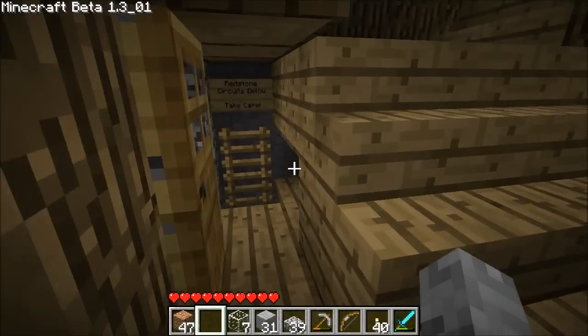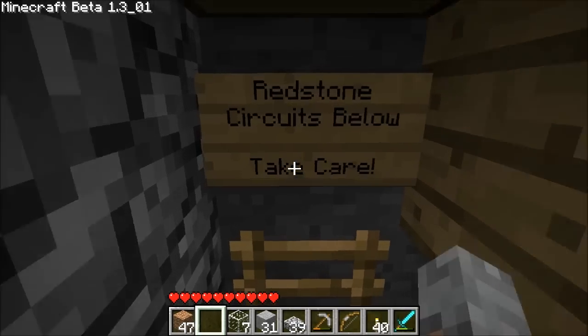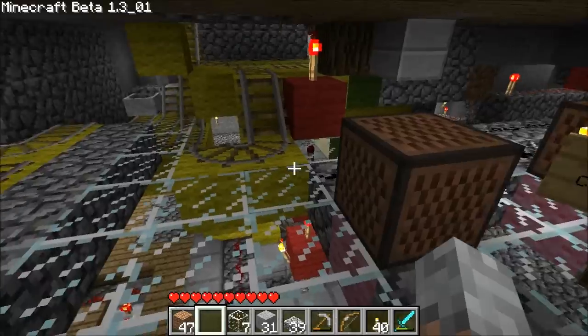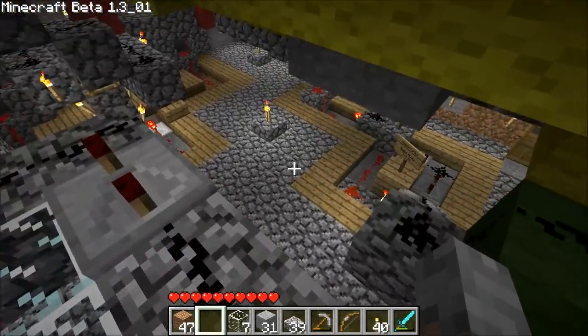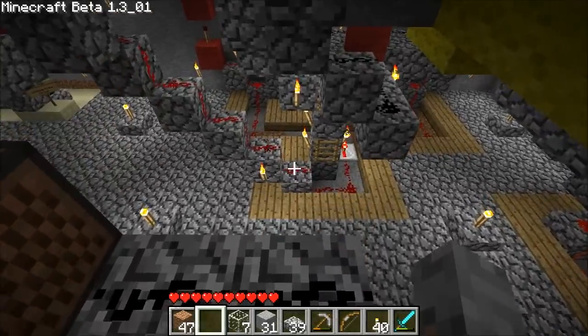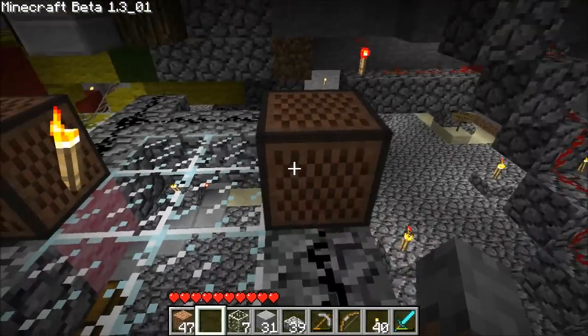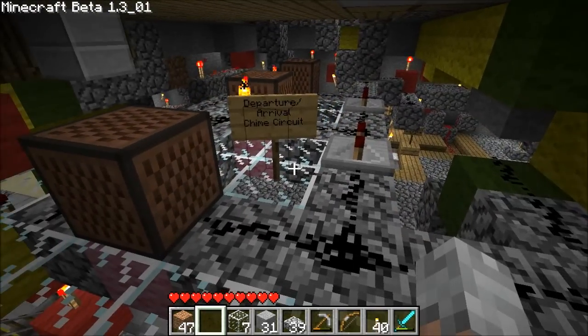Let's have a look at the redstone — that's what most people want to see. Redstone circuits below. Take care, it's very easy to break stuff down here. Now, everything down here is labeled, all the sections. It's completely redone from what it was before. It makes much more sense, it's easier to look at and easier to modify.